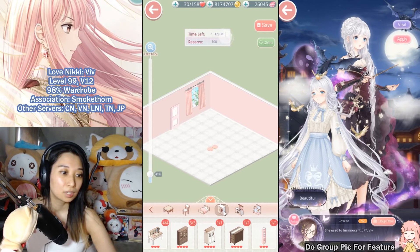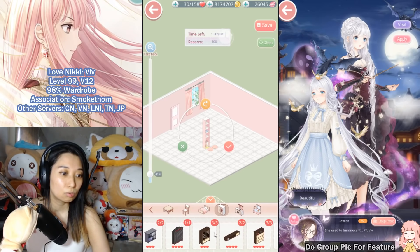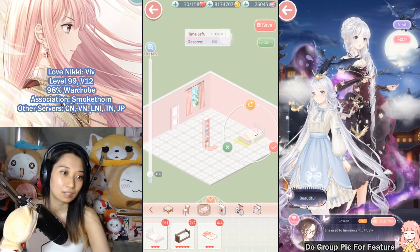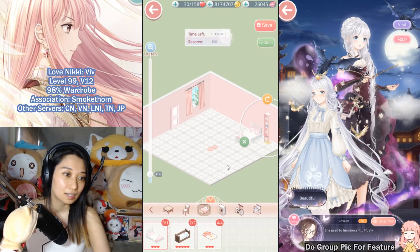Let's see what other decoration she has. She has no bath, but this one matches the color. Oh — a pink bed! Perfect, exactly what I was looking for. Let's put the bed on this side. Remember, you need to spend at least 10 minutes decorating.